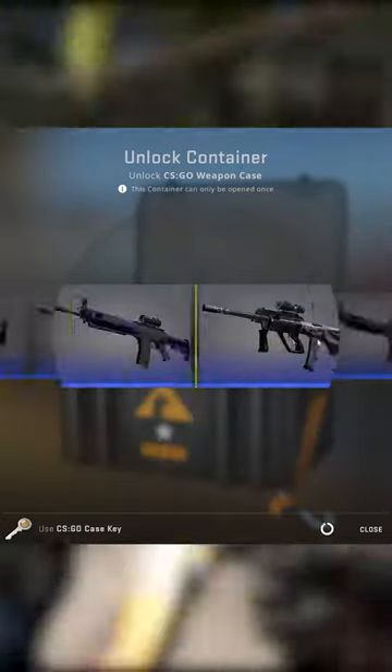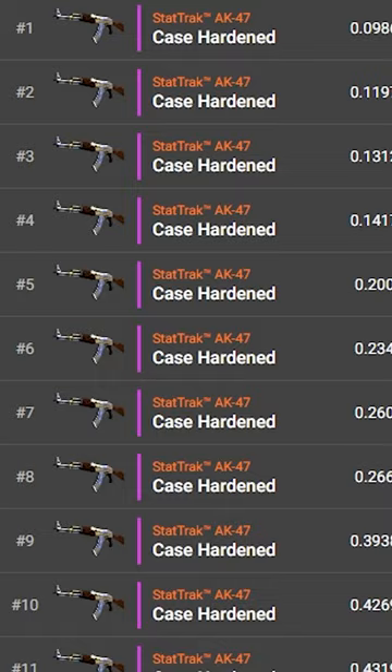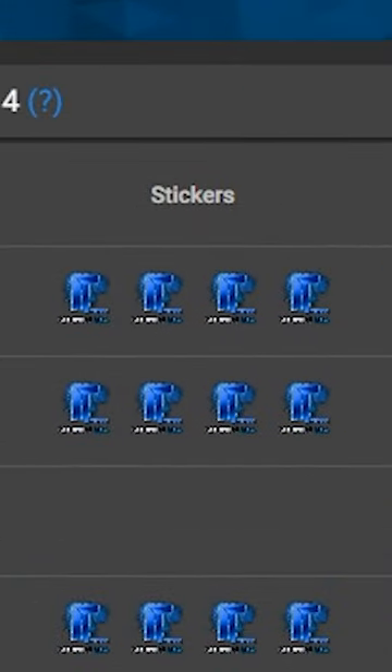To this day, a StatTrak Factory New Pattern 661 has never been unboxed. The closest we have is a 4X Kato Titan Hollow craft on a StatTrak minimal wear. However, the Factory New version is still yet to exist, and that is why...